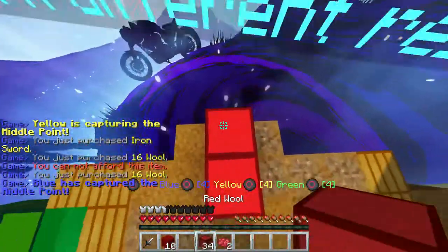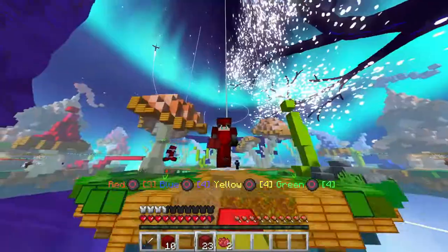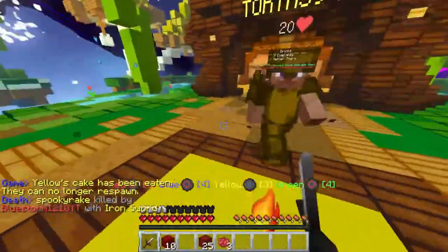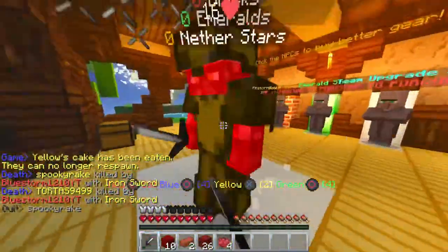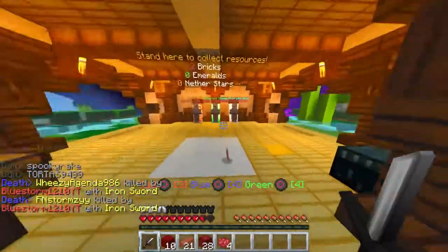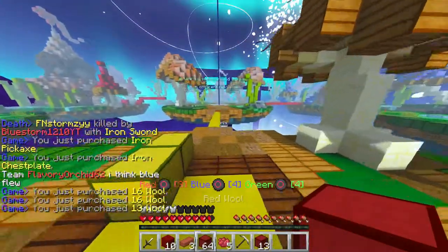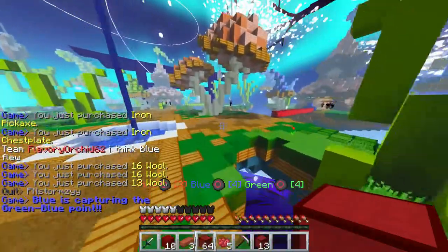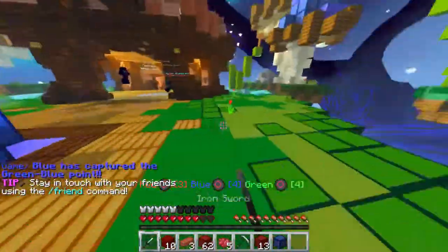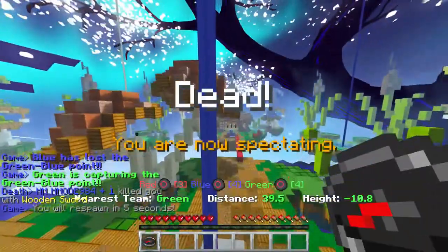Okay guys, I'm back. There's yellow and blue already at middle — makes it easy for us because I can just take out yellow right now. This guy has like 300 ping. Blue is capturing the green point. How did blue get over there? Blue has a cheater — yeah, blue has a cheater. Let's target blue.